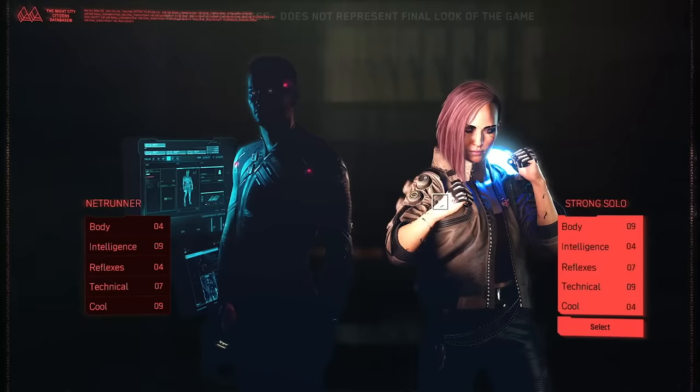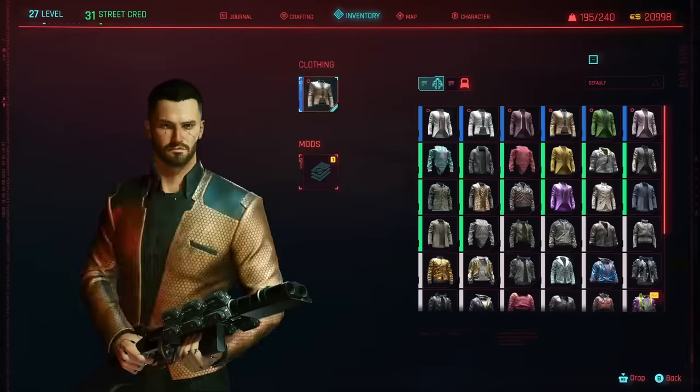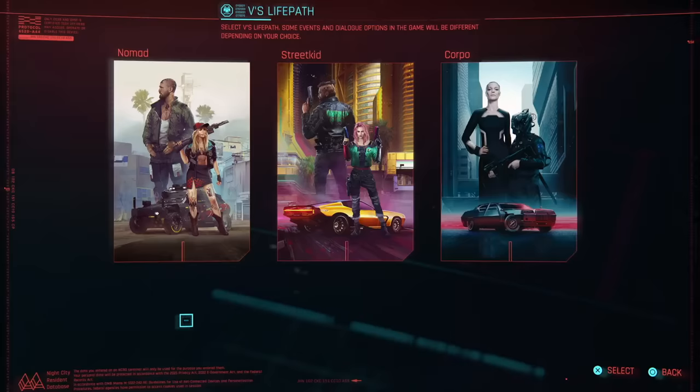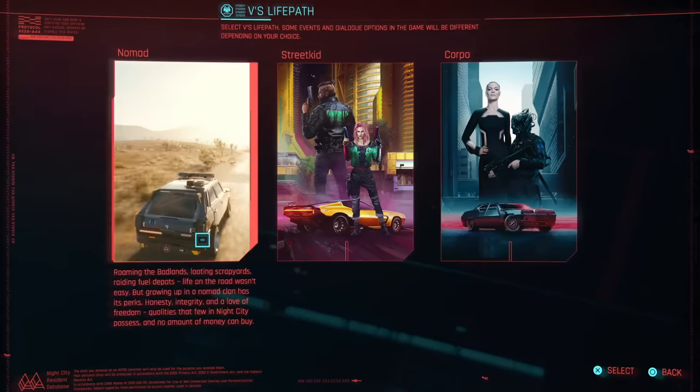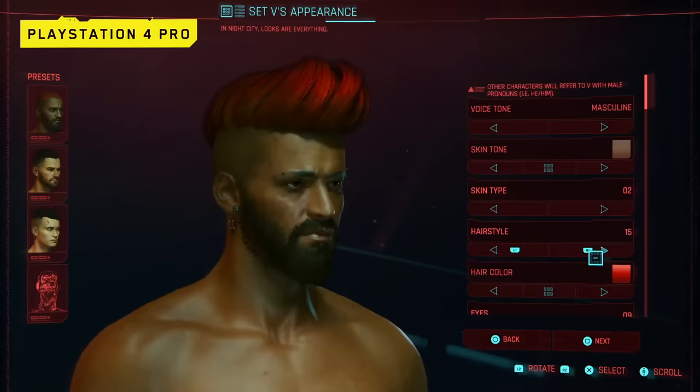The five main components of any Cyberpunk 2077 build will include attributes, skills and perks, weapon, armor and clothing options, cyberware, and finally your chosen life path. I'll give you a brief overview in this video about each of these systems to help you understand the build process better, but expect to see detailed guides for each component later on the channel.